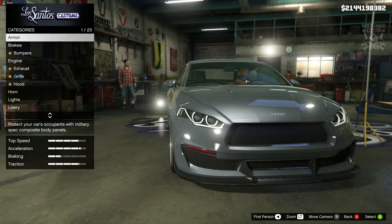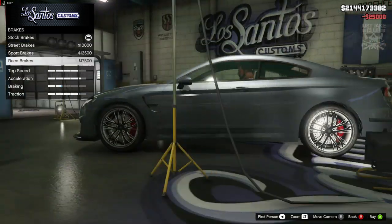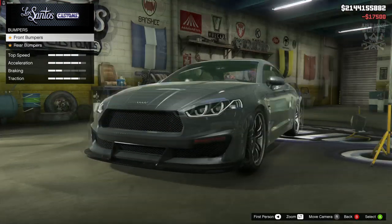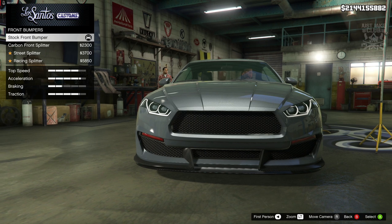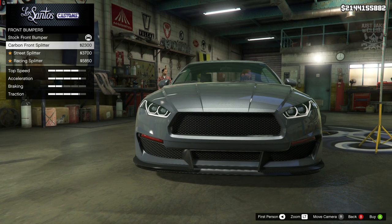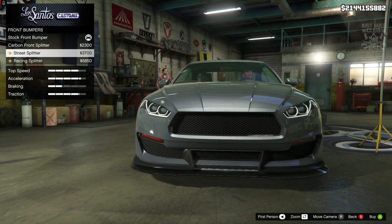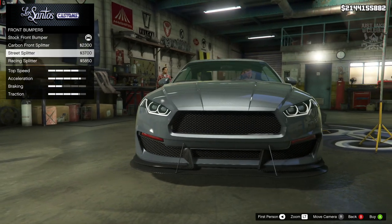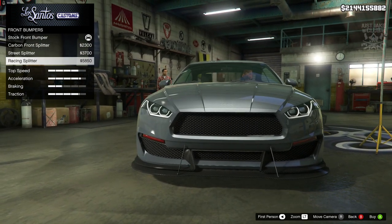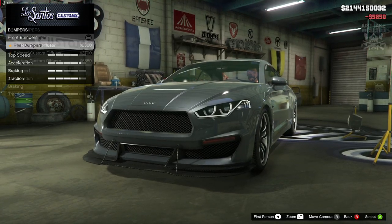Let's get into this build. As always we're going to start with 100% body armor, then the brakes — we're going to get the race brakes. For the front bumper we've got three additional options. It doesn't change all that much, but the split at the bottom changes from gloss black to carbon black. The street splitter is a little bigger, and then there's the carbon version which has these struts as well — so we're going to get the racing splitter.